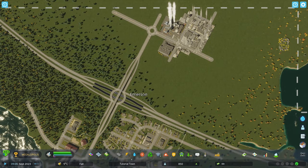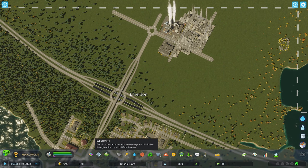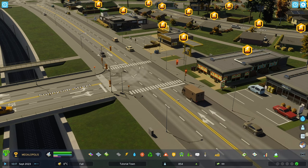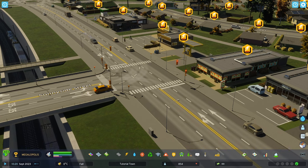One of the fundamental city services alongside water and sewage is electricity. Most buildings require electricity to function, and citizens are not willing to suffer a lack of electricity for very long before moving out. Businesses across your city will lose most of their efficiency when deprived of electricity, causing their production and overall function to grind to a halt, eventually leading them to go out of business.